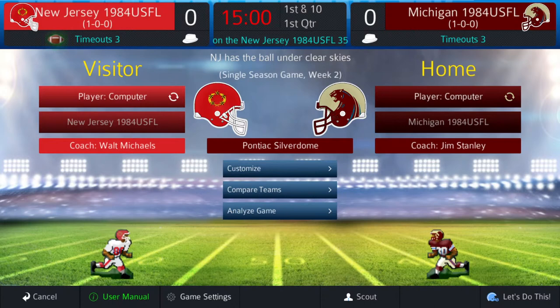Week two, both teams are one and oh. This is a featured PC versus PC game. The Generals, as stated, are one and oh, just like the Panthers. In 1984 in the USFL, they were 14 and four while the Panthers were 10 and eight. The Generals are two-point favorites on the road in Michigan; the over-under is 47. Let's scout the teams and get to kickoff.